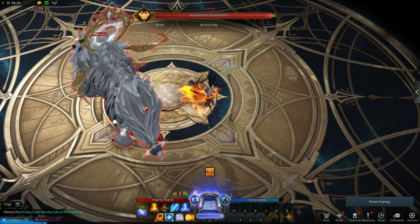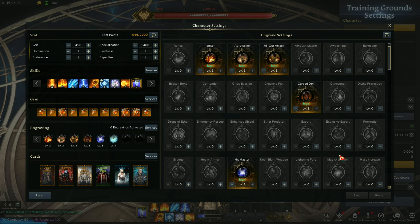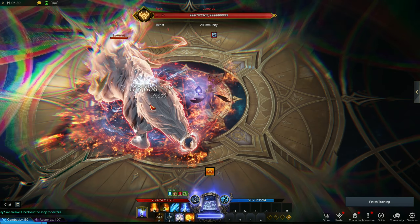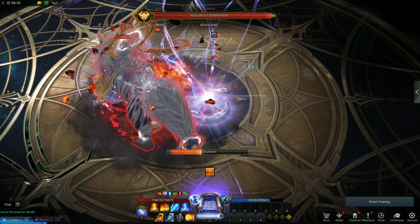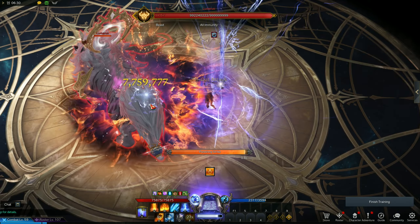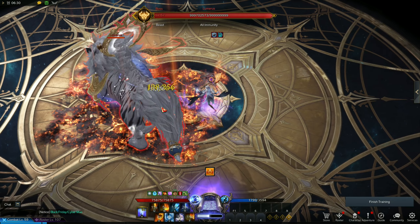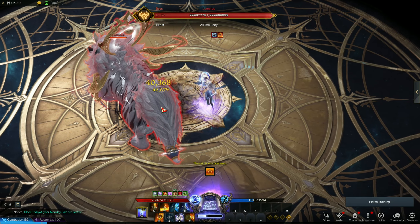Lost Ark Sorceress Ignite Guide — welcome back saviors, GH here. This guide covers engravings, stats, specialty explanation, how to use your spells, what your spells are, your gems, your runes, your cards — all that in this video. This build focuses on boss fights but also works for mobbing. Let's do this.